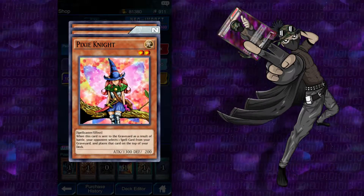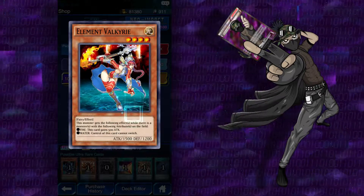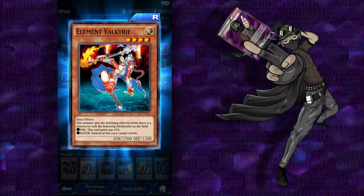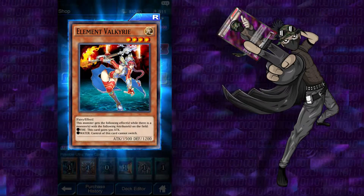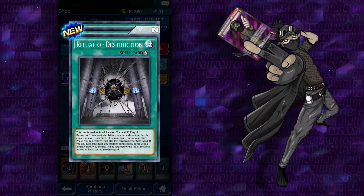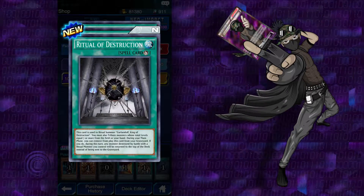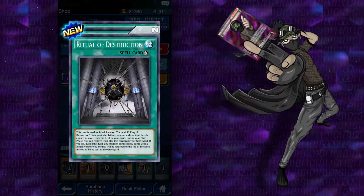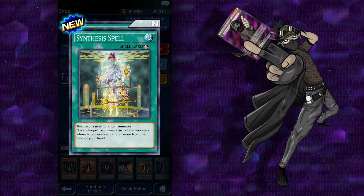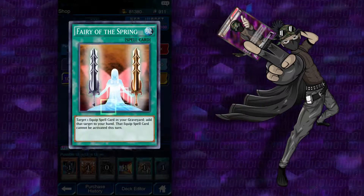Triple Kreebs, nothing special. Pixie Knight: when this card is sent to the graveyard as a result of battle, your opponent selects one spell card from your graveyard and places that card on top of the deck. Destruction Cyclone and Elemental Valkyrie: this monster gains the following effects while there is a monster with the following attributes on the field — if there's fire, gain 500 attack; if there's water, monsters you control cannot change their battle positions. Single Kreebs. Ritual of Destruction: this is used to summon Garlandulf, King of Destruction. You must also tribute monsters whose total levels equal 7 or more from the field or your hand. During your main phase, you can remove this from play from the graveyard — if you do, any monster destroyed by battle with a Ritual Monster you control will be returned to the top of the deck instead of being sent to the graveyard.